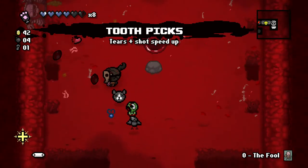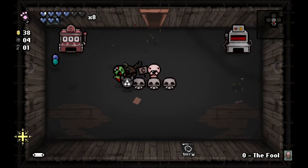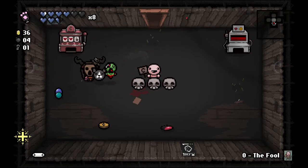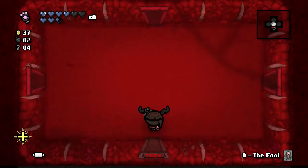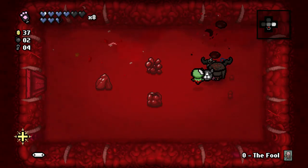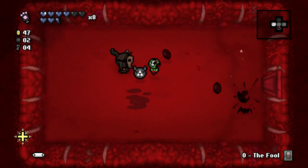No devil room — that kind of sucks. Tears and shot speed up, range is terrible. Alright we're gonna get a health up here, use it instantly. Let's do a bit of bank gambling. Paralysis — not interested. Let's just go. I'm gonna blow these off actually.